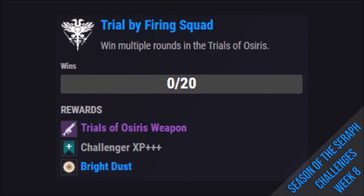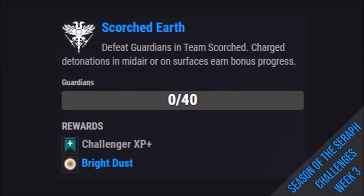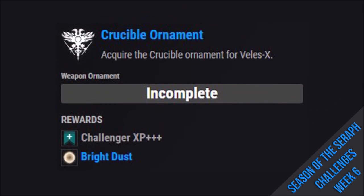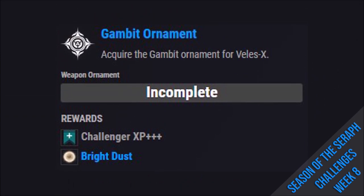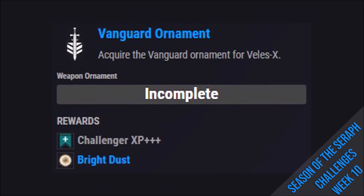Week 8 Challenge for Trials of Osiris: win 20 rounds in Trials of Osiris for a Trials Weapon, Challenge XP+++, and Bright Dust. Week 3 Challenge for Team Scorched: defeat 40 Guardians in Team Scorch for Challenge XP+ and Bright Dust. Week 6 Challenge to acquire the Crucible Velosex Pulse Rifle Ornament for Challenge XP+++ and Bright Dust. Week 8 to acquire the Gambit Velosex Pulse Rifle Ornament. Week 10 to acquire the Vanguard Ornament for the Velosex Ritual Pulse Rifle.